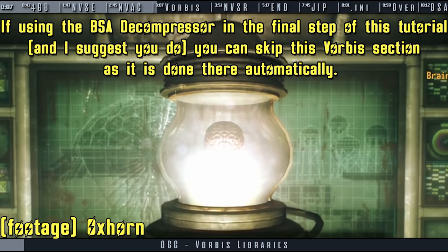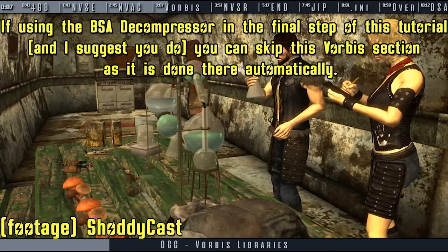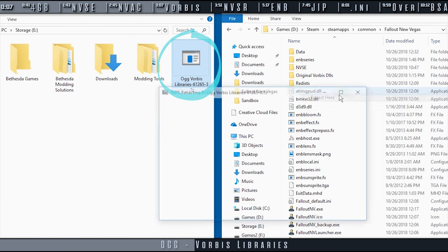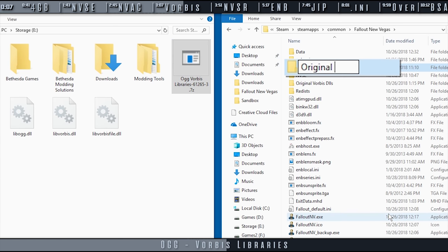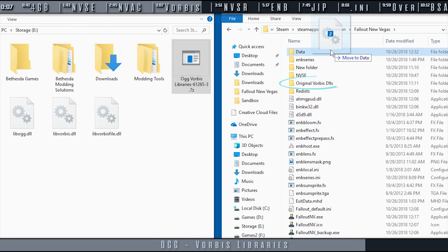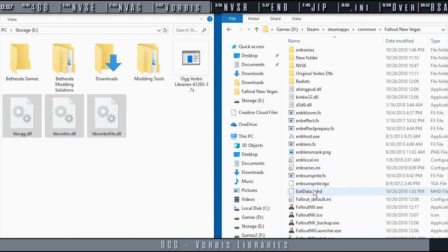These updated sound libraries optimize the game's audio decoding. They fix an audio memory leak, sound-related stuttering, and boost performance while reducing CPU strain. Navigate to OGG Vorbis Libraries and download the main archive. Unpack the archive to a location of your choosing. Navigate to the game folder and create a new folder titled 'Original Vorbis DLLs'. Select libvorbis.dll and libvorbisfile.dll and drag them into that folder for backup. Then drag and drop the three new Vorbis files into the game folder.